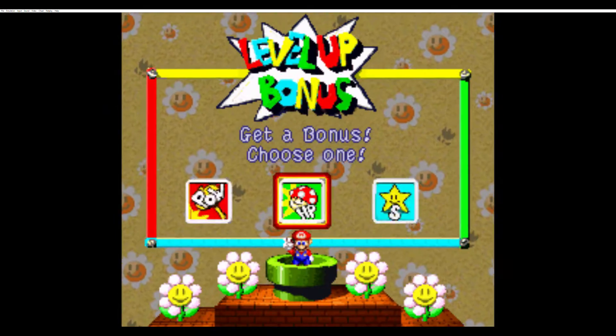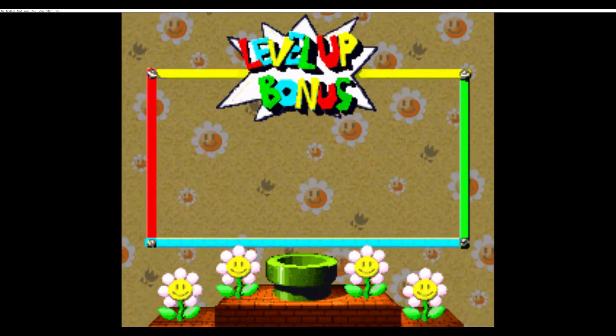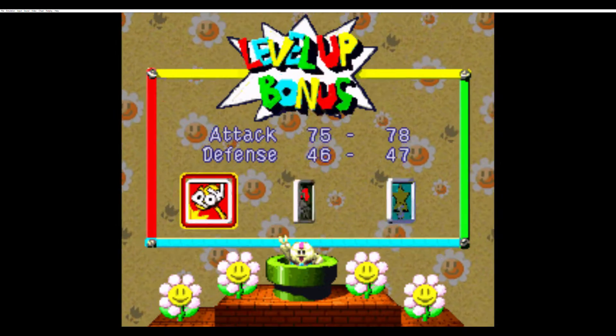After Mario reaches level 15, that is. Give him a nice little power boost, and then Mallow is going to join him as well. Congratulations — more power for you as well.